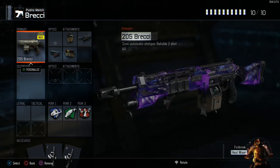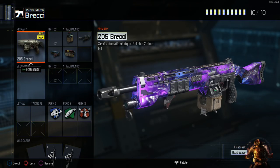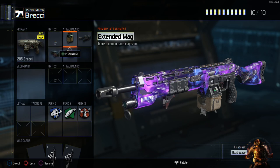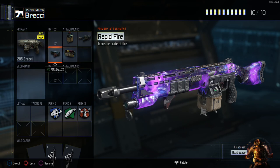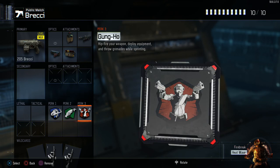My last setup I basically use just when I'm messing around in Nuketown, but I found it's actually amazing. That's the 205 Brekkie with the extended mag, long barrel, rapid fire, and fast mags. And I use overclock, scavenger, and then gung-ho just so I can run and go with a shotgun. It's just an amazing gun and it's really fun to use.